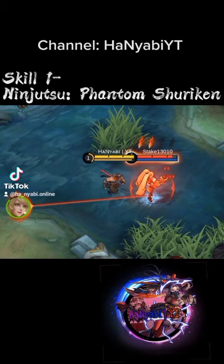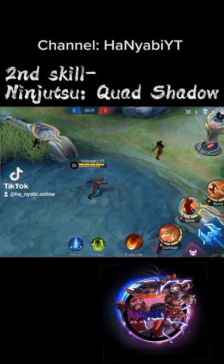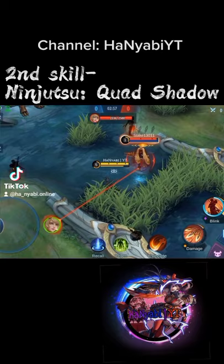Second skill: Ninjutsu Quad Shadow. Haibusa dashes, sending out four shadows which he can teleport to. If an enemy hero touches a shadow during summoning, they will be slowed. Teleporting will also reduce the cooldown of his first skill.